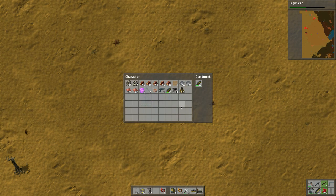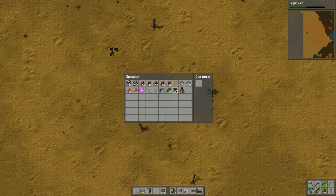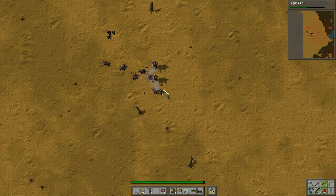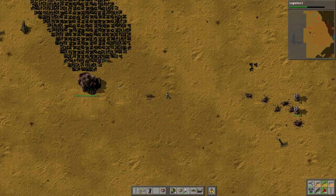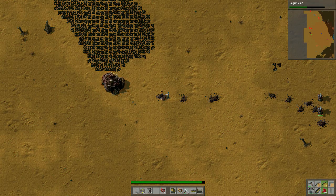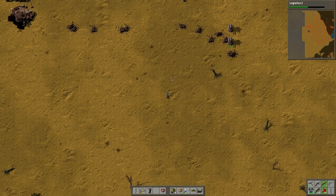We'll put that there and then put this guy one, two. Then we'll put half and half, and we'll pick this guy up and do the leapfrog thing. Okay, here we go boys and girls. We did it! Picked up some alien artifacts - sweet. We did it!